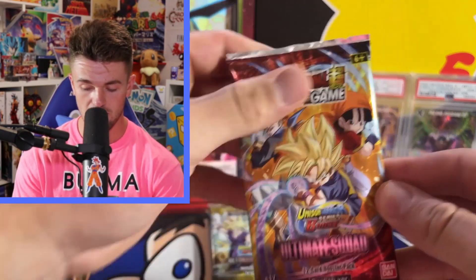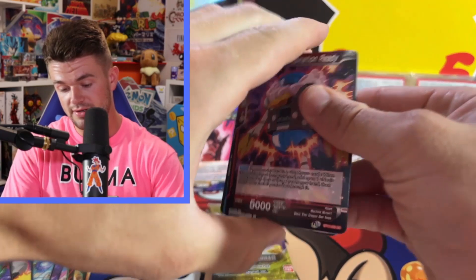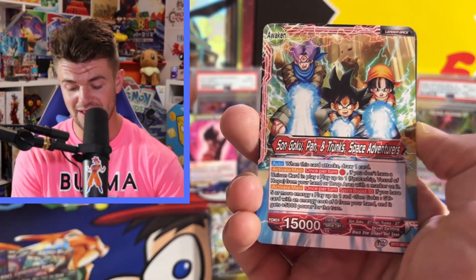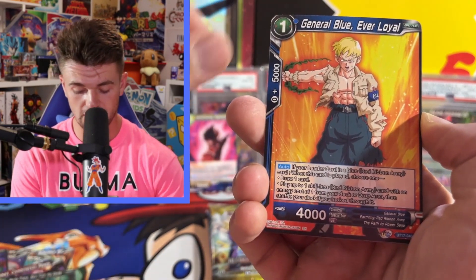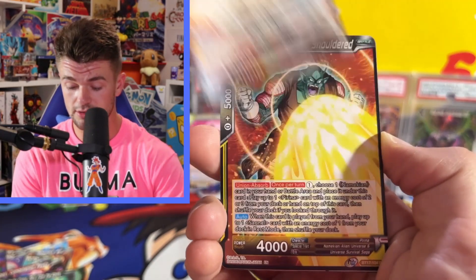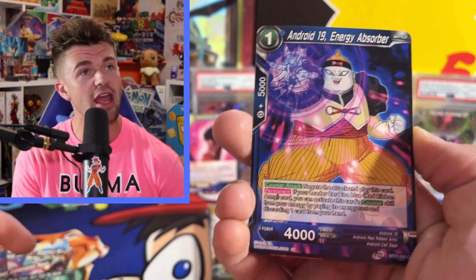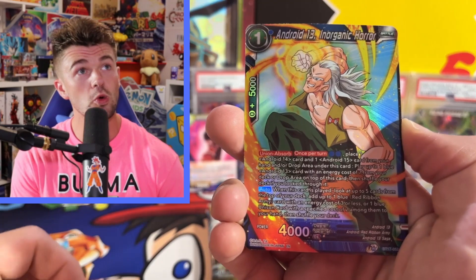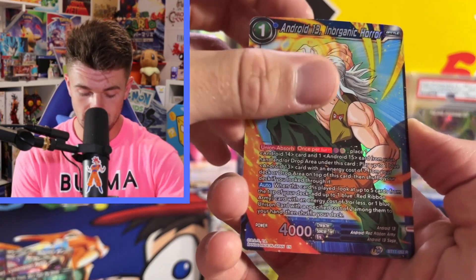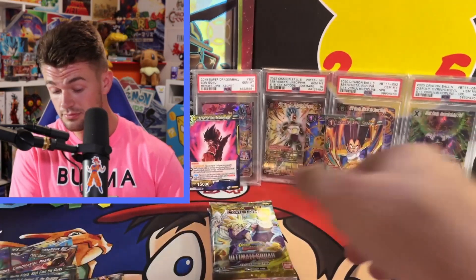Going in for Ultimate Squad pack two. Give us a banger. I think I might see something back here — hard to tell. We got a ribbit, Mecha Frieza ready to get sliced up by Trunks. Son Goku. General Blue. Finn. Trunks. Purina. Android 19. Android 13 Inorganic Horror. Just a rare Android 14 and 15. Two packs left — we're saving that last pack.